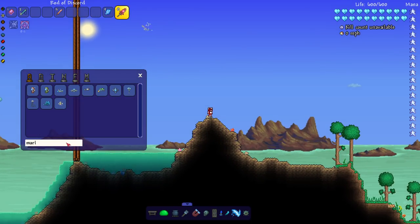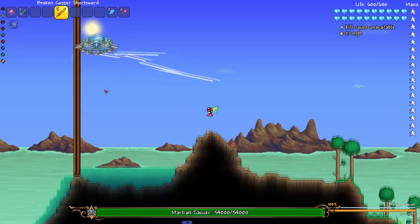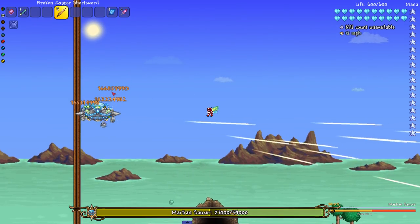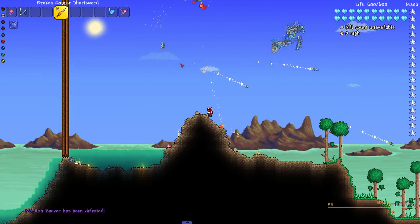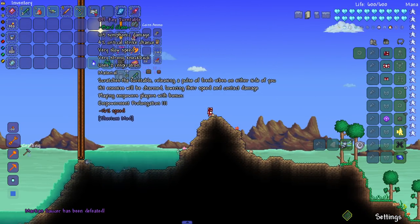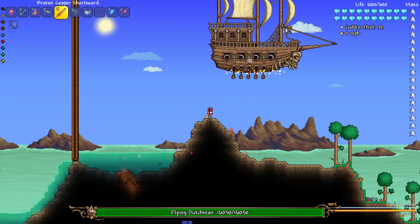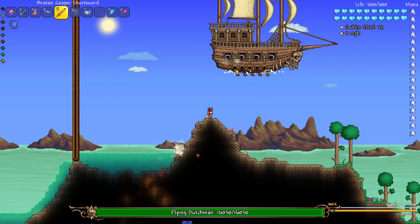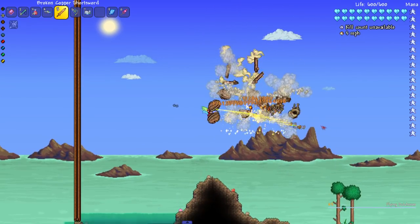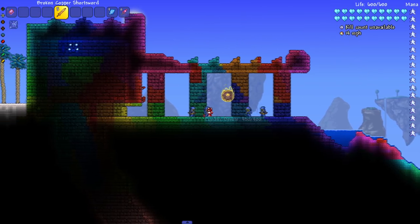Next up let's fight the Flying Dutchman and the Martian Saucer. Starting with the Martian Saucer — it summons in the whole event. This should be the first form — oh, I wanted to see if we could get to the next form without insta-killing it, it's all good. Last but not least in terms of event bosses: Flying Dutchman — bye bye.